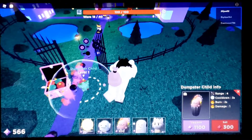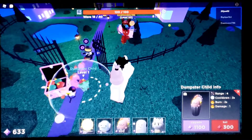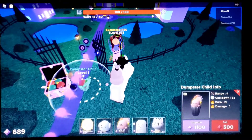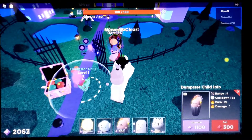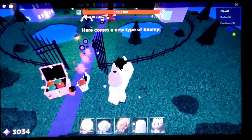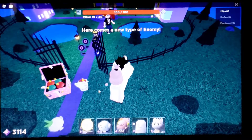Another thing — these enemies in the new map, I forgot what they're called. They do a sword lunge, they spin and stun your towers. What are they called? Oh god, I can't remember.